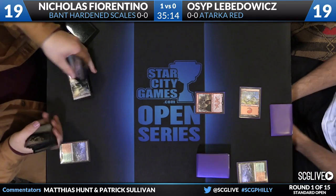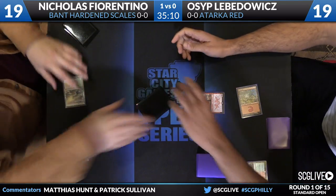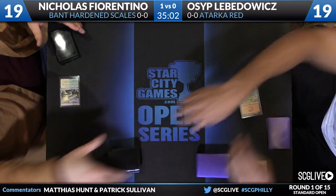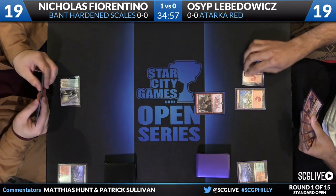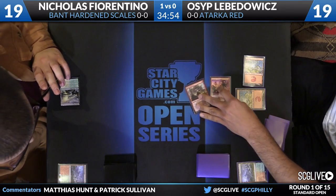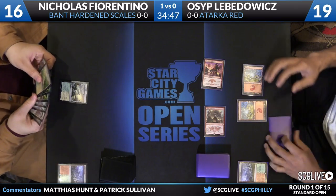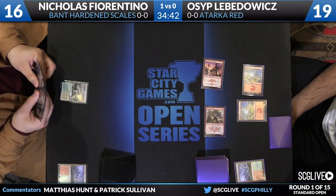Last time Zergo got in two before being taken down by a Dromoka's Command. Nicholas's side — he's just going to cast a Fetchland for a Canopy Vista. Is there a reason he needs to do that in the main phase? No, just saving everyone some time. Monastery Swiftspear will join Zergo for an attack of three on turn two from Osip. Then Fiorentino gets the IRL F6, basically.